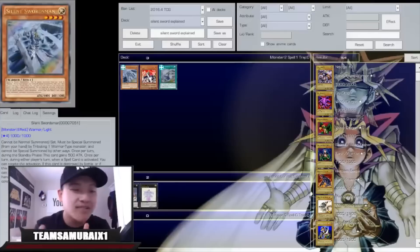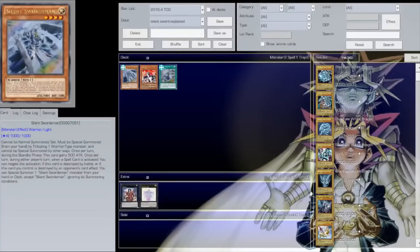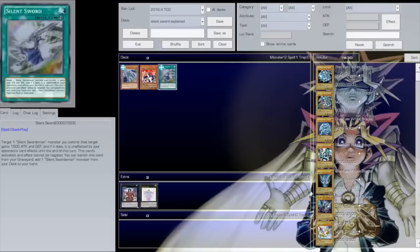Today I'm testing out the new Silent Swordsman archetype — well, it's not a new archetype, it's a very old one, but it came out with two new support cards which basically brought the deck from 0 to 100 real quick. Let me give you guys the two new cards' effects coming out in the next couple sets. The two new cards are Silent Swordsman and Silent Sword, and they are absolutely busted.